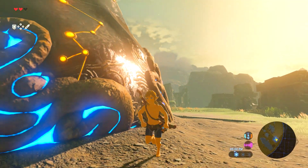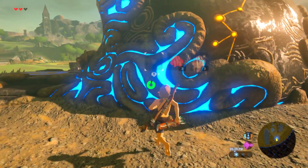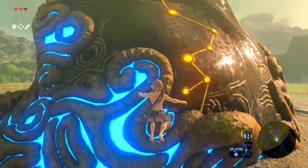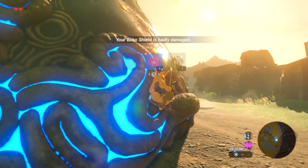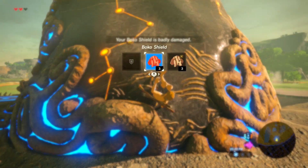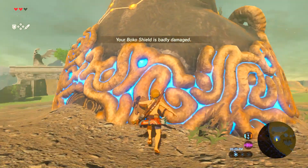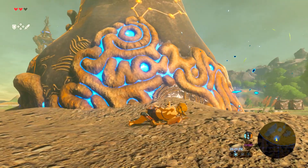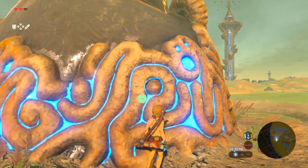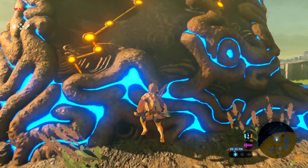There is a day-night cycle. When night does show up, it gets darker, and there are also some skeleton enemies that can pop up. Right now it's just the Bokoblins, but soon it could be Lizalfos — the full name is Lizalfos — and also some Moblins.